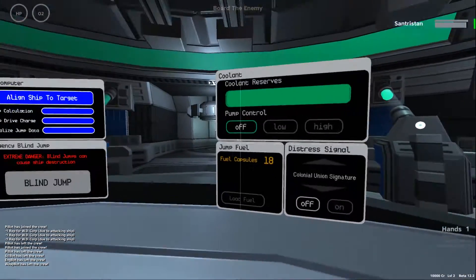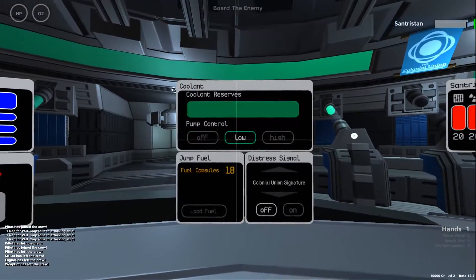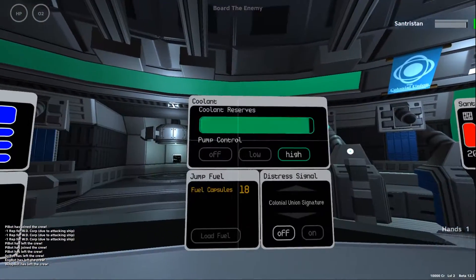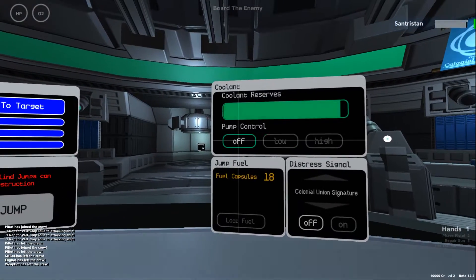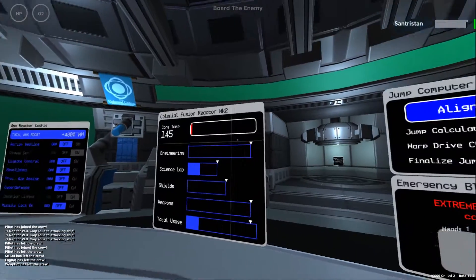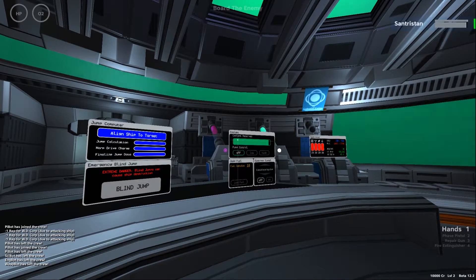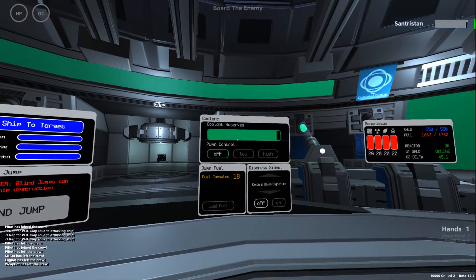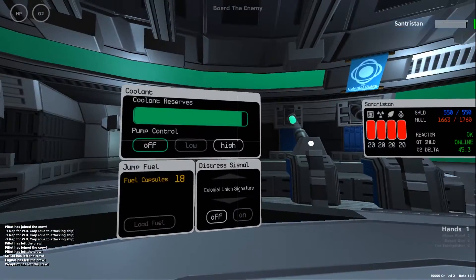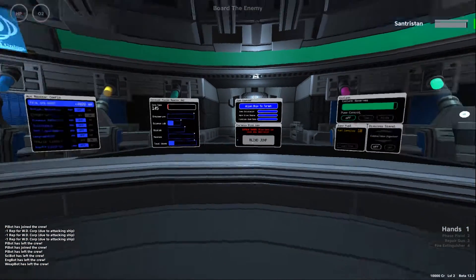The distress signal hasn't worked for me yet — maybe in a later version. What is important is coolant: if you're in a fight and your core temperature is very high and close to shutdown, pump coolant into your core to bring the temperature down. This gives you extra power and is a very important tool. Coolant can be bought at a repair station, so always make sure it's full.